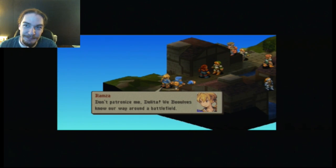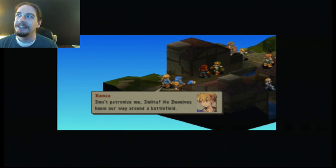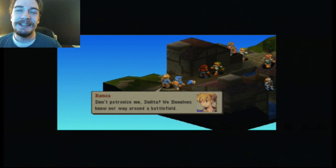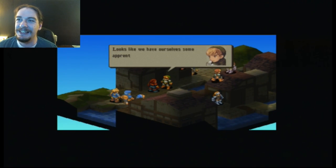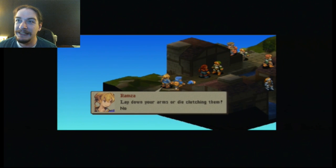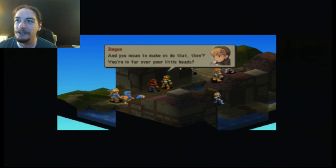I want to point out something about this speech bubble in particular. In the original game, Ramza says something along the lines of 'Be careful. Don't rush them. I'm also a Belov.' And it's like, what a weird declarative sentence to put in there. Here it makes more sense — he's saying 'we Belovs don't...'